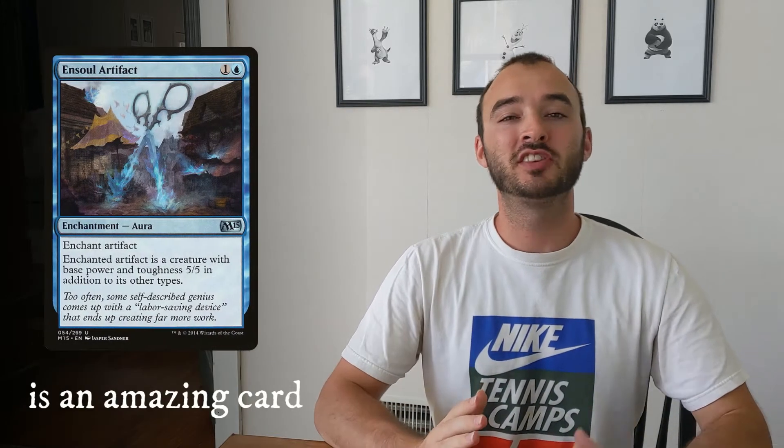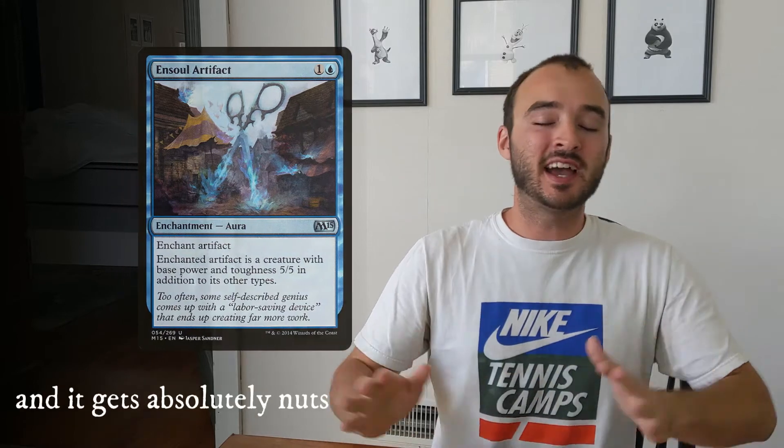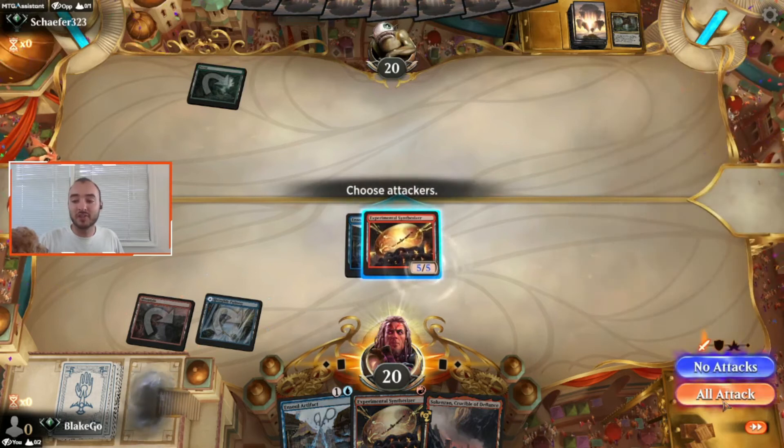Ensoul Artifact is an amazing card that can have you dealing five damage as early as turn two and it gets absolutely nuts. Being able to turn any artifact into a big beefy creature is absolutely amazing.